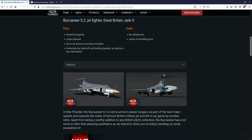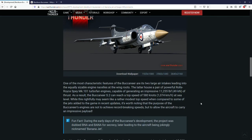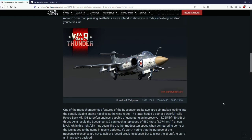The Buccaneer S2 is set to arrive in player hangars as part of the next major update, expanding the roster of famous British military aircraft. It has two large air intakes leading into sizeable engine nacelles at the wing roots, housing a pair of Rolls-Royce Spey Mk.101 turbofan engines capable of generating an impressive 11,255 pounds of thrust. As a result, the Buccaneer S2 can reach a top speed of 580 knots — 1,074 kilometers an hour at sea level. While this isn't record-breaking, the purpose of the engines is to carry an impressive payload, not achieve top speed. This aircraft can carry quite a substantial payload for its size.